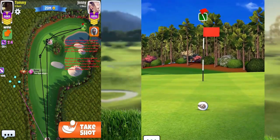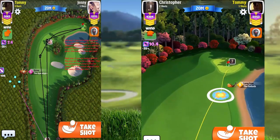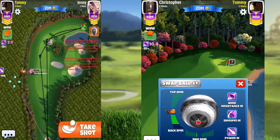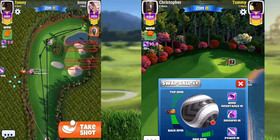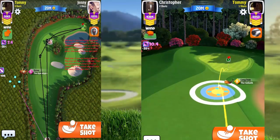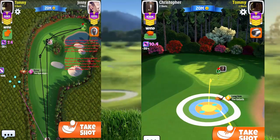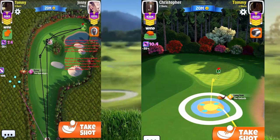Now it's our turn — stay away from the right side. With just tailwind this will be an easier shot. I'm maxing my backspin and using some sidespin to the right because I want to give the ball an opportunity to curl into the hole.